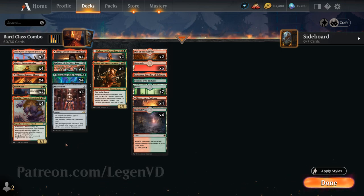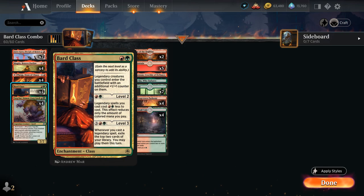The build-around card of our deck is Bard Class, a 2-mana class enchantment. On level 1 it says legendary creatures we control enter the battlefield with an additional +1/+1 counter. We can pay a red and a green to get it to level 2, where things start heating up, as legendary spells we cast cost a red and a green less. Then paying 5 mana to reach level 3 gets out of hand: whenever we cast a legendary spell we exile the top 2 cards of our library and may play them this turn.